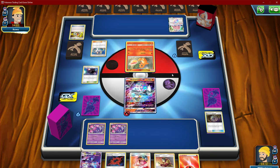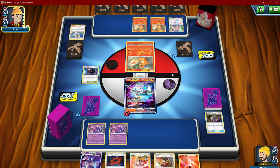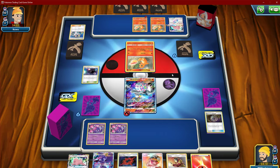Okay, straight Charmanders. There's a few different Charizards he could be playing — I wonder which one. There's the one that does extra damage to EX and GX, and there's the one that does the charging up.